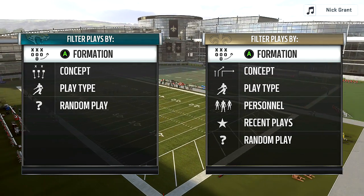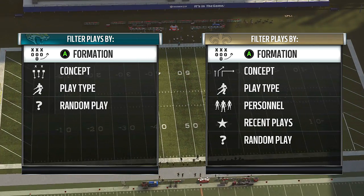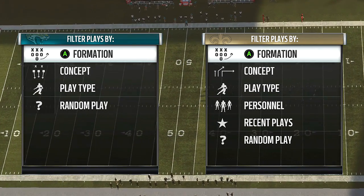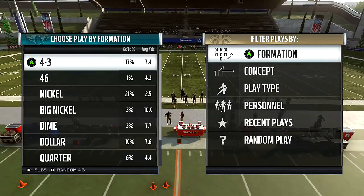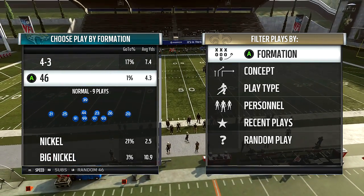Yo, what's up everybody, it's King Wolf. Welcome to today's video. Today we're going to go over a blitz, maybe two blitzes, to show you guys that you can start using in Madden 19 out of the 4-6 defense. I am in the Jaguars playbook because people did request it. The defensive blitz I'm going to show you guys used to be really good until they patched a whole bunch of stuff.